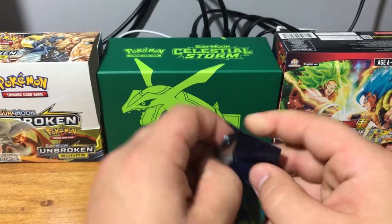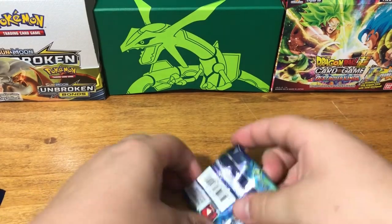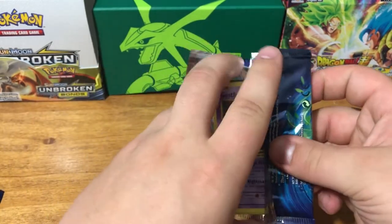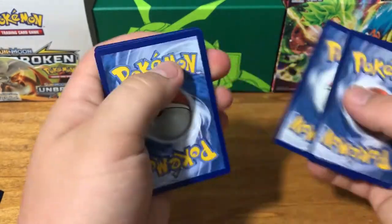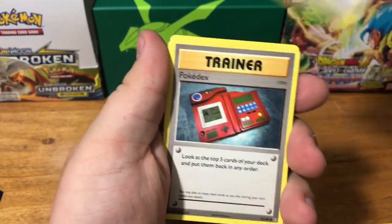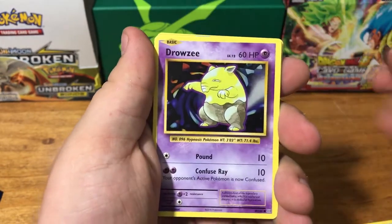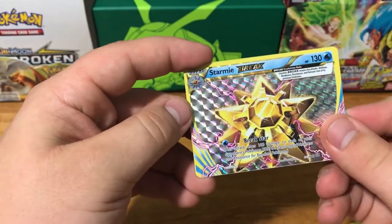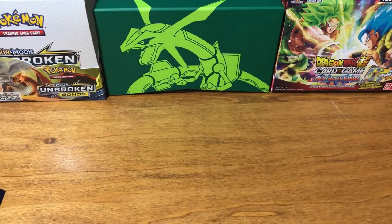Now jumping into our two Evolutions packs. I love the Evolutions because they have the old art — so nice. We got Pidgeot Spirit Link, Porygon, Pokédex, Gastly, Caterpie, Drowzee, Magikarp, Electabuzz, BREAK Starmie, and Starmie. Not a Holo, but at least we got a BREAK card — that's cool.